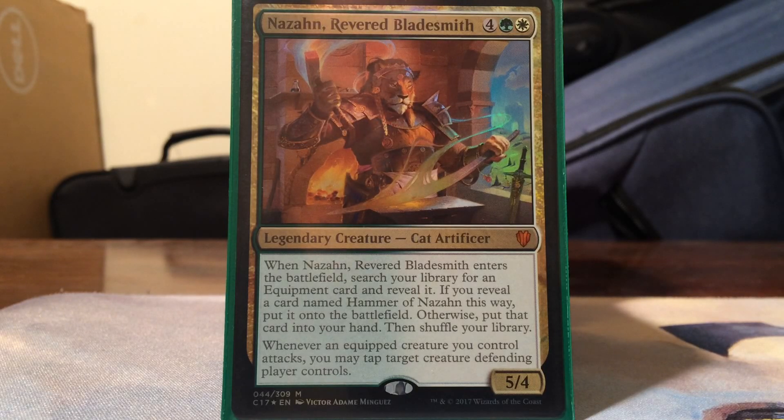His name is Nazahn, Revered Bladesmith. He is 6 mana, Selesnya colors, 4 for a 5/4 cat artificer. When Nazahn enters the battlefield, search your library for an equipment card and reveal it. If you reveal Hammer of Nazahn this way, put it onto the battlefield; otherwise put that card into your hand and shuffle. Whenever an equipped creature you control attacks, you may tap target creature the defending player controls. I know I'm not too big a fan of tutors, but I really like this card.